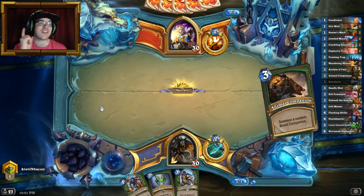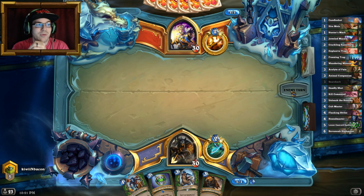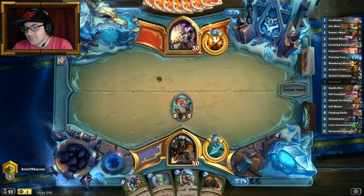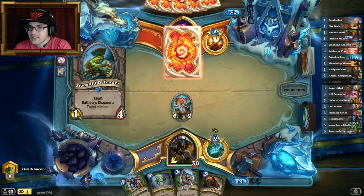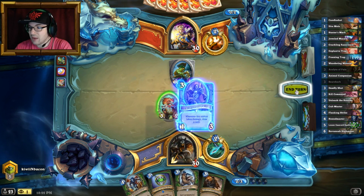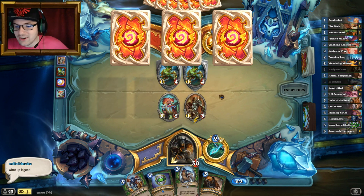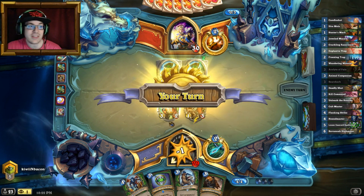I hate Priest because of their board clears — a lot of them, including a dragon that is the bane of my existence. I've got the Spellstone but no secret, which is a little harsh. I'm drawing cards! That's a guaranteed double card draw, which is very good — especially in Hunter it's incredible.